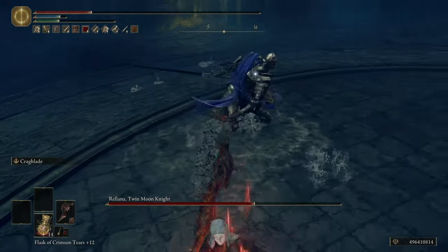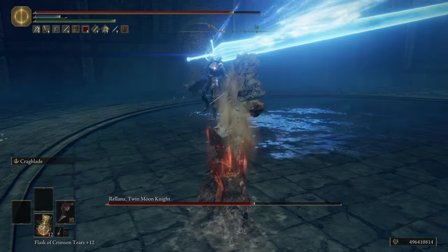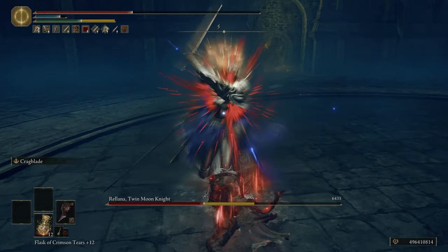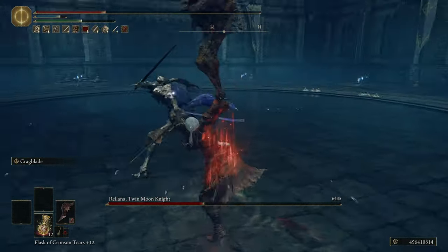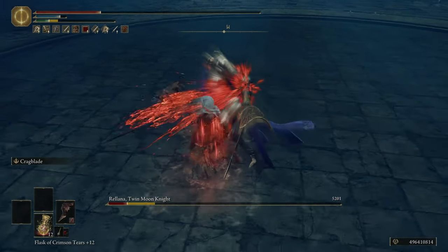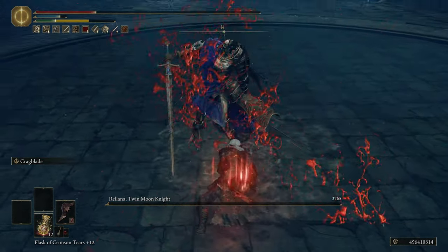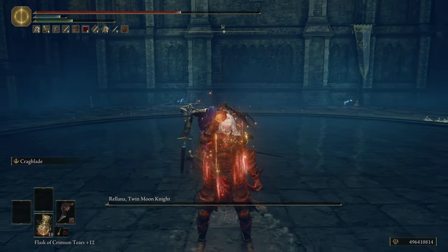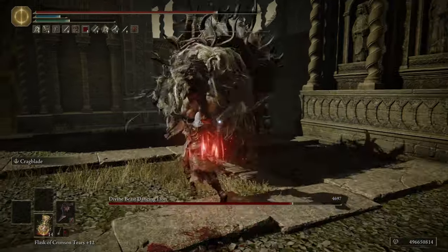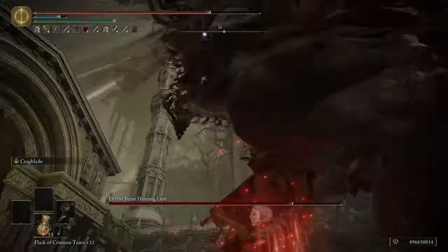We get a secondary buff that's 18% to all damage, and that also stacks with Lord of Blood's Exultation and White Mask. Just from proccing Bloodloss we're getting an additional 50% more damage. That's as high as using Millicent's Prosthesis, Rotten Winged Sword Insignia, and Thorny Crackteir on a multi-hit build, which is insane. Definitely want to spec into bleed with this — there's really no reason not to, and I think that's intentional on FromSoft's part.